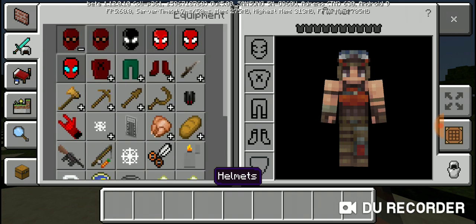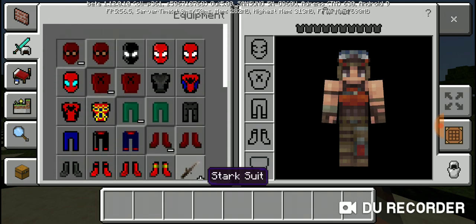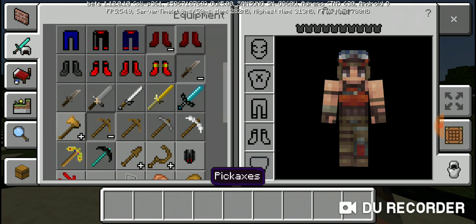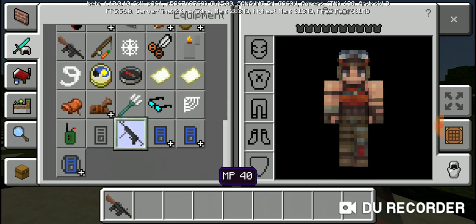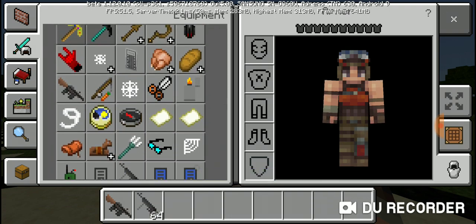Okay, we have Spider-Man skins — this is the Spider-Man add-on, you guys might want it. You can get the Spider-Man stealth outfits, you can get the Stark outfit. These are Spider-Man skins. You can get different swords. You got the royal pickaxe, you got the M19, P40.